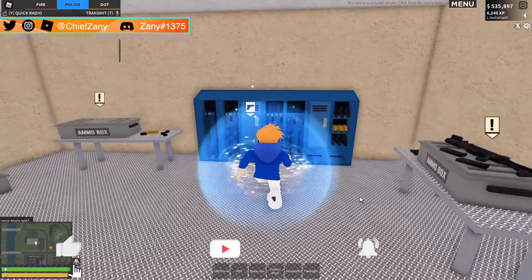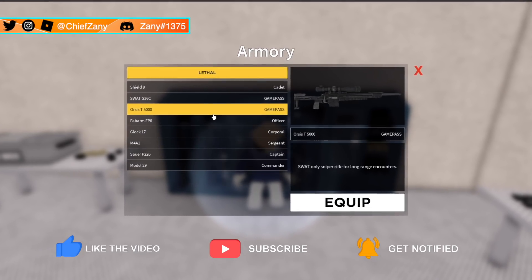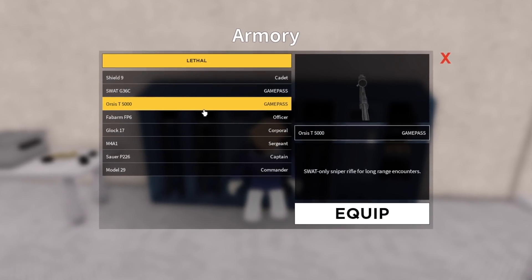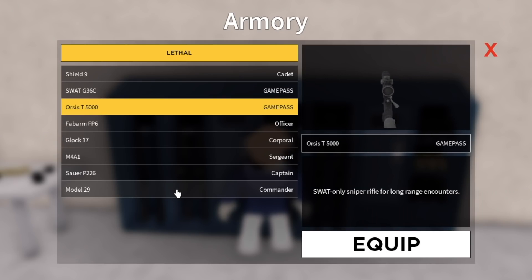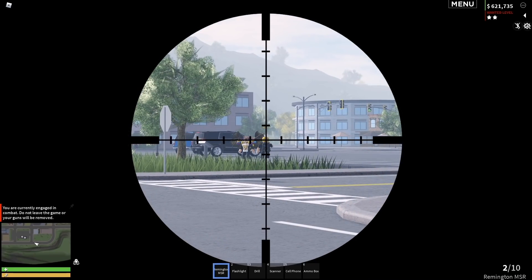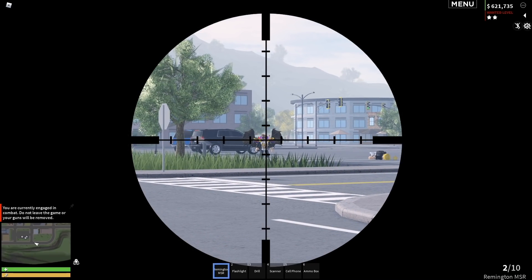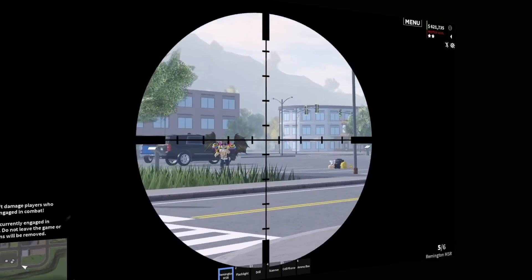Let's begin with the quick updates that are rather straightforward. The law enforcement teams now get the sniper rifle and revolver under the names Orsis T5000 and Model 29. The Orsis T5000 will definitely be an equalizer when going after high-risk, murderous criminals, because a sniper rifle in the hands of the wrong civilian can be absolutely devastating to law enforcement members. I'm glad to see that law enforcement teams can now fight fire with fire.